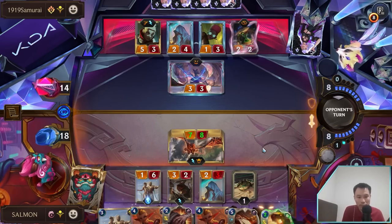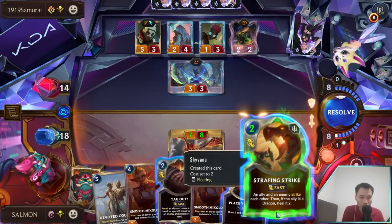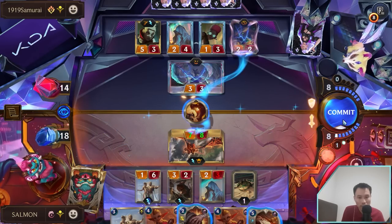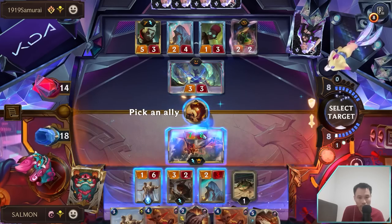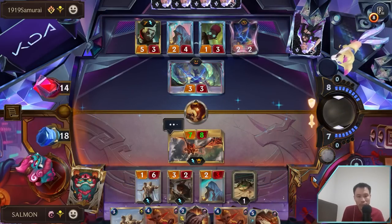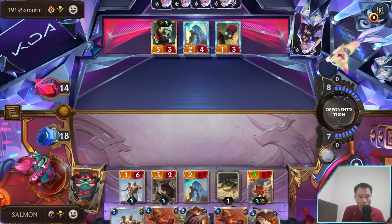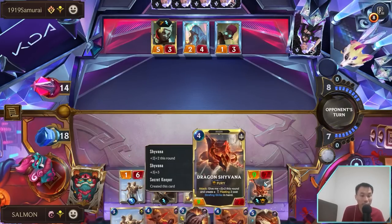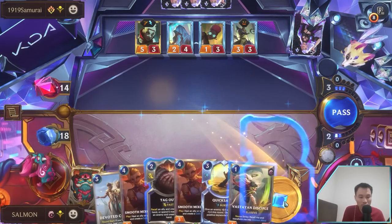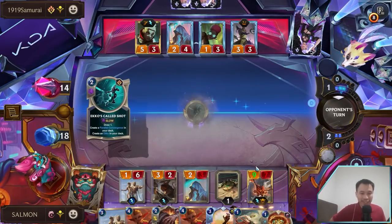But how about Chrono Break? We can heal. If the ally is a dragon, heal it too. So we can strike and still get the full health, right? We still have this one, and we heal our Shyvana to full again. Looks like we can win this game — I cannot believe it. Shyvana is such a good card.